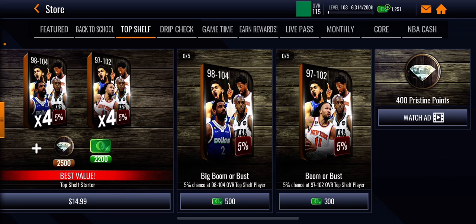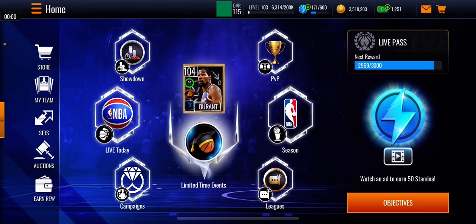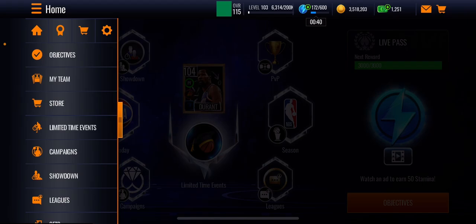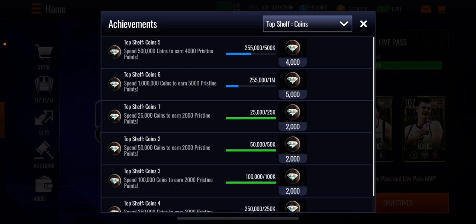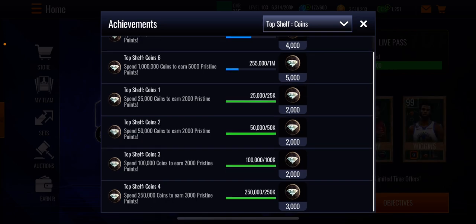Usually you can only watch five ads, but these ads are actually unlimited. So what I did was I just watched ads for maybe an hour and a half straight and I got Kyrie Irving. You can just continue to spam and watch the ads and you get 400 points every time. I spent 250,000 coins and got a total of around 9,000 points from that.